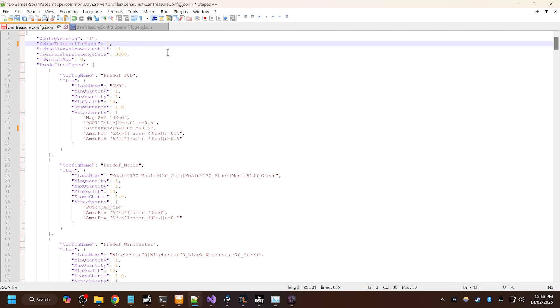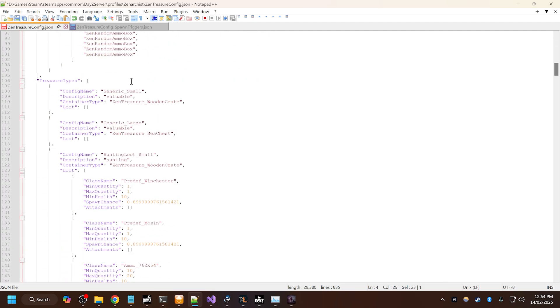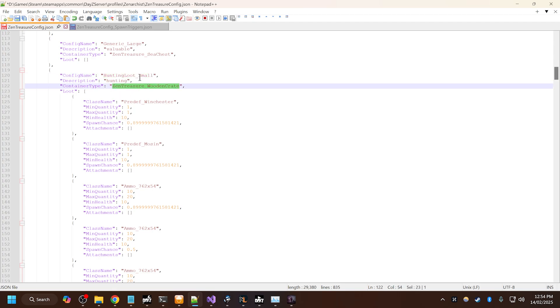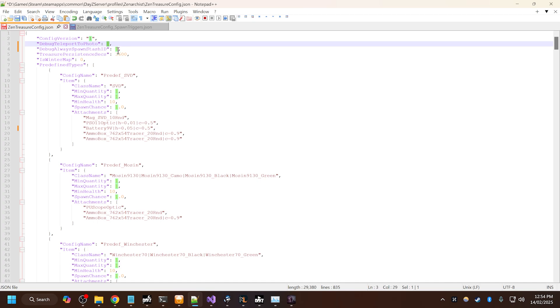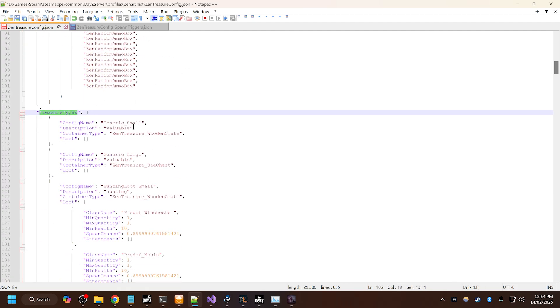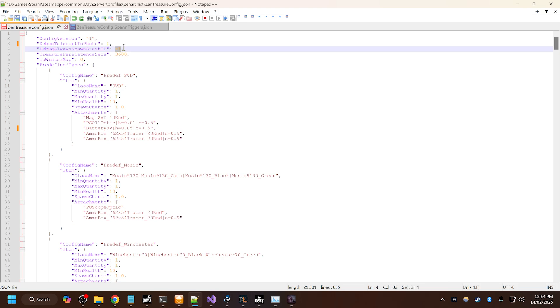Debug teleport to photo — if you turn this on, when you read a photo you'll be automatically teleported to the stash. This is obviously for admins setting up the config; it just makes debugging a lot easier. Debug always spawn stash ID — if I set this to 1, then this will always spawn generic large. Generic small would be zero, generic large would be one. So if I want to see how my loot populates the container, I can set this to 2 and then whenever I read a photo it will force that photo to always be stash ID 2. The stash ID is the array index of our treasure types — first entry would be zero, second entry would be one, and so on. By setting that to negative one, that disables it.